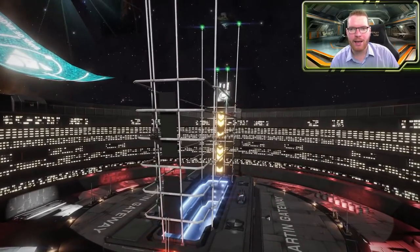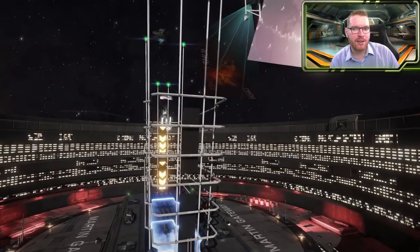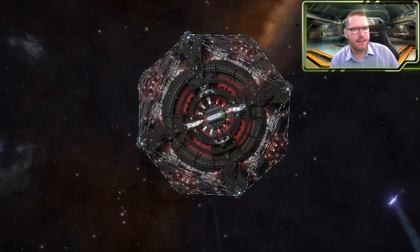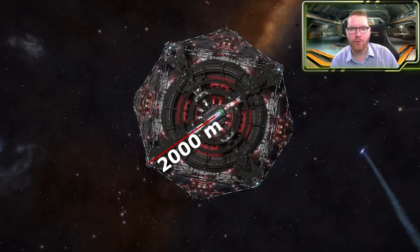They will often function like a trade hub in the early stages of a system's colonization. The design is not new — this type of design has been around for hundreds of years. They actually started out initially being a lot smaller, having a radius of only one kilometer.